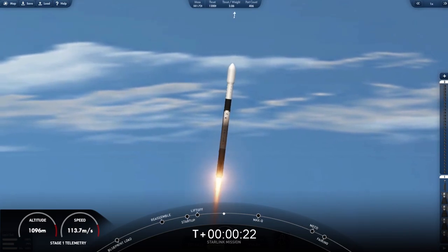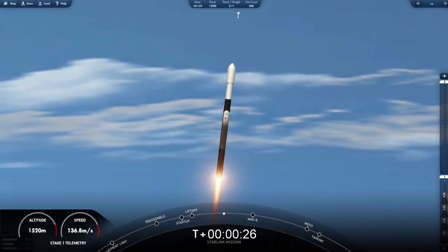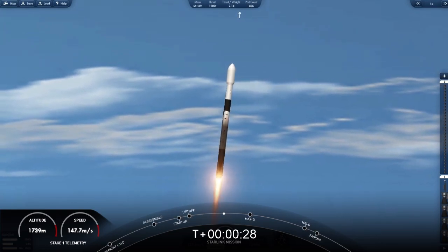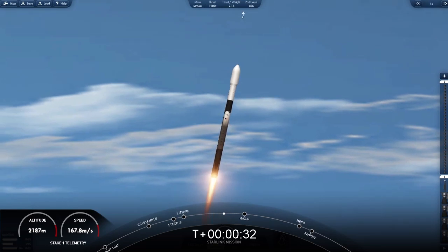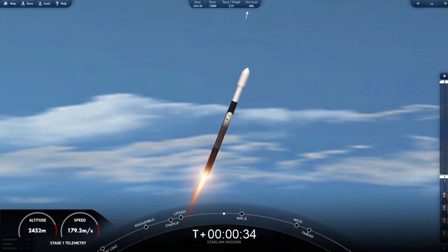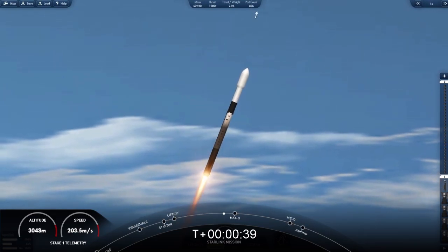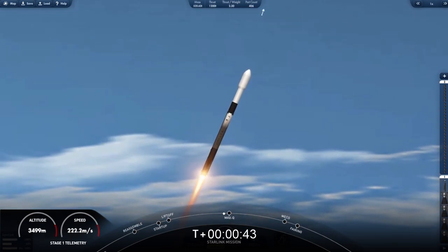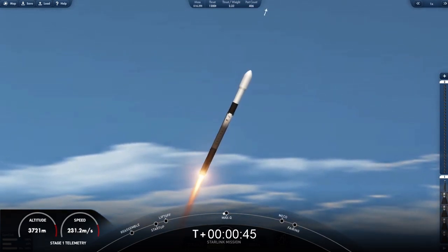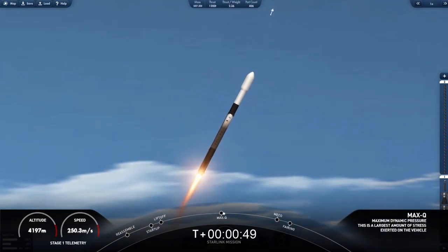Carrying our stack of 46 Starlink satellites to low Earth orbit. Moments ago we throttled down the engines, reducing the speed by decreasing the flow of fuel to the engine — that's in preparation for max Q, or maximum aerodynamic pressure. Vehicle supersonic. We are coming up on max Q in a few seconds. Max Q — we've passed through max Q.